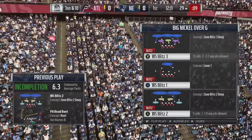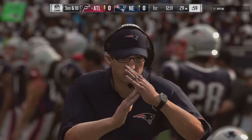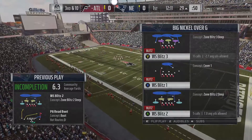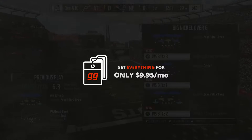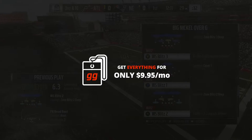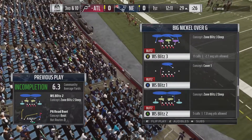If you're looking for other ways to shut down this crossing route, pat sail post, or any routes that cross the field and get open behind hook zones and in front of deep zones, we have at least three other ways to shut this down at playbook.gg — many coverage concepts such as the man align defensive game plan, different zone rules broken down in our nickel normal game plan, and some of our 3-3-5 game plans. But this is one of the more generic, basic tips that will be easy to employ, because every single playbook in the game has the Big Nickel Over G.